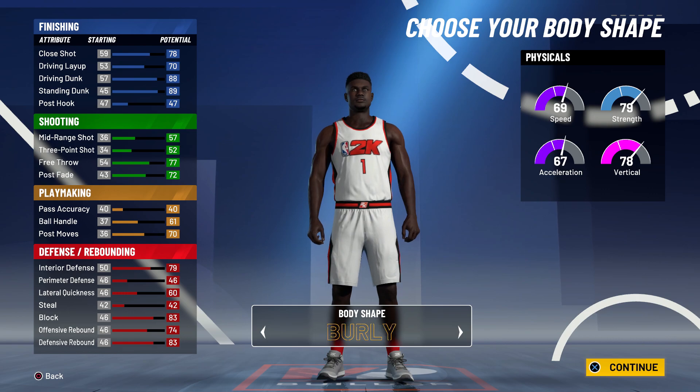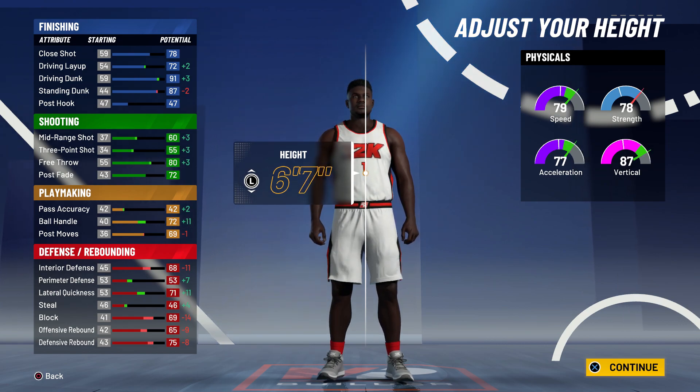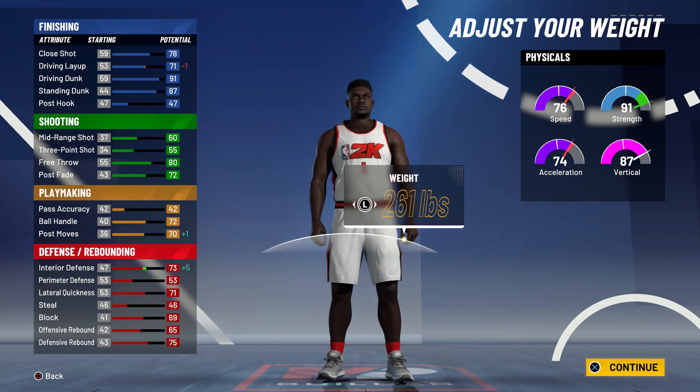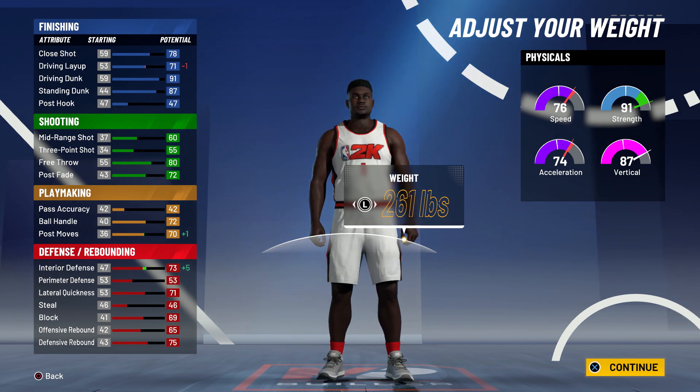When it comes to body shape, you gotta go with built or burly — last year I went with built, so this year I'm gonna go with burly. Zion is 6'6", but I think 6'7" looks really good. Your speed, strength, vertical, and acceleration are really good. We're gonna go ahead and go to 261 pounds for the weight. You get a plus 8 for your physicals — four from the Gatorade facility and another four when you go from 95 to 99 overall. So we'll have 84 speed, 99 strength, 82 acceleration, and a 95 vertical.